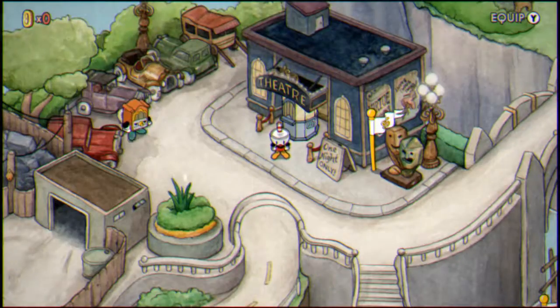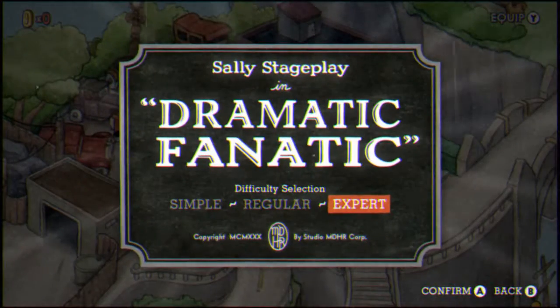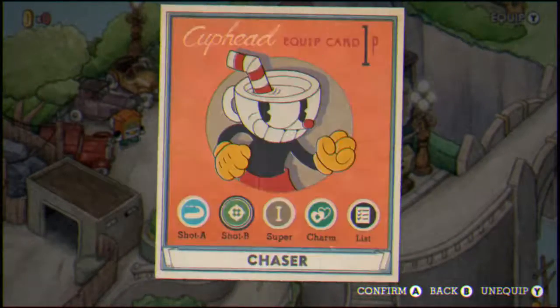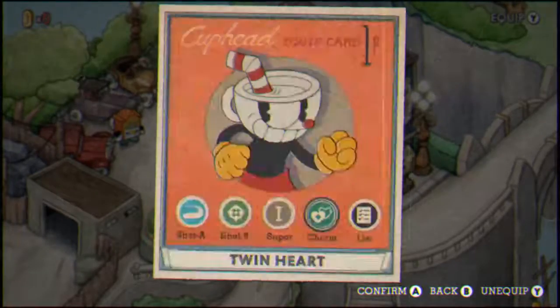What is going on ladies and gentlemen, boys and girls, my name is Diggity Wiggity Wah and today I'll show you how to beat Sally Stageplay in Dramatic Fanatic. I'll be bringing the Roundabout, the Chaser, the Energy Beam, and my Twin Heart against Sally Stageplay in Dramatic Fanatic to get the S rating on Expert.